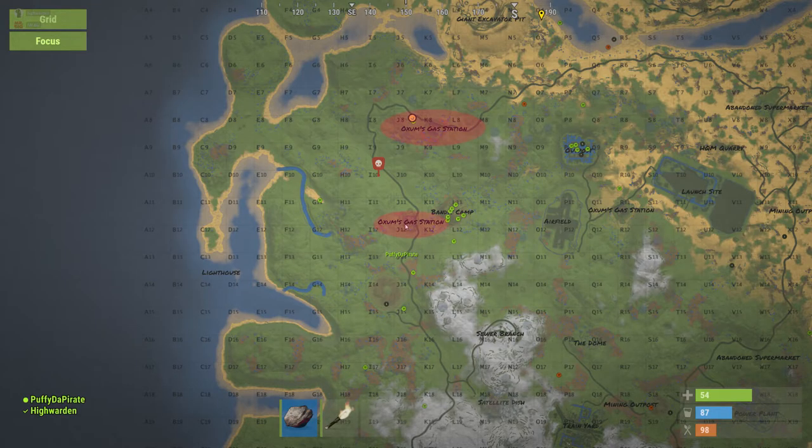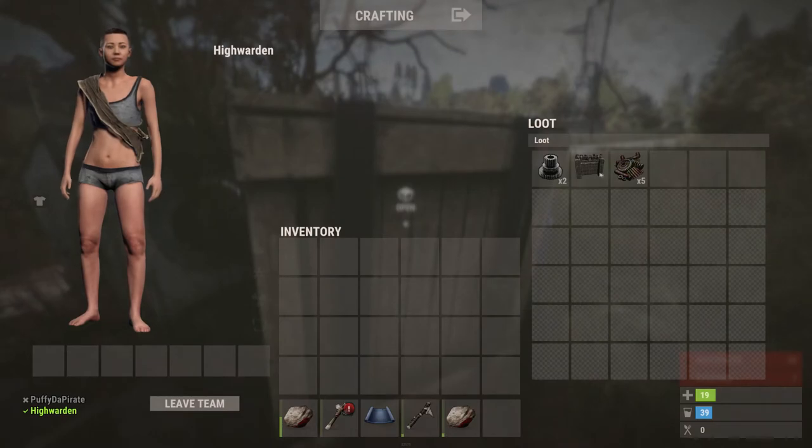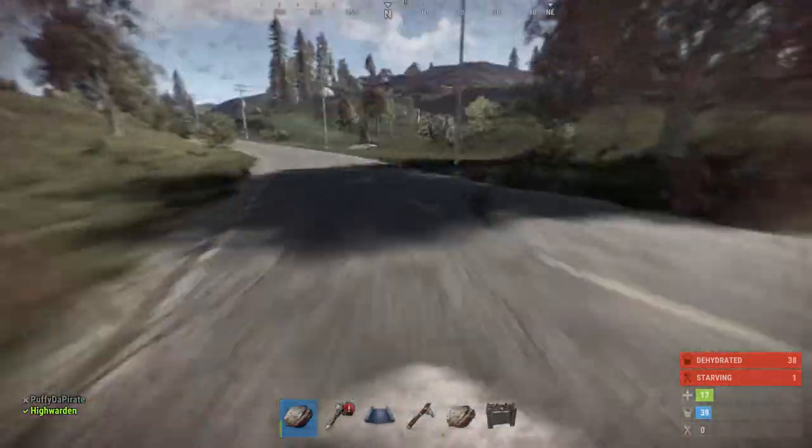Here I'm going to share our generated map. The locations you're going to look into are the Oxum's gas station and also the path that leads from one gas station to another. There are barrels that spawn along the road which sometimes have the huge crate, which may contain hazmat suits as well as weapons.